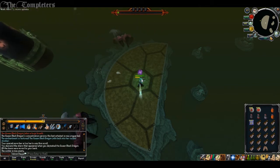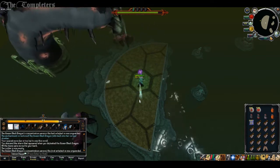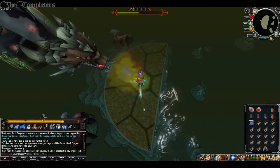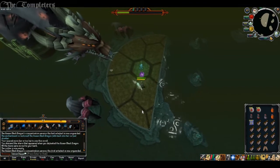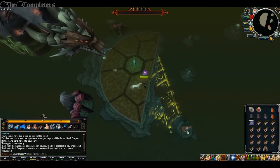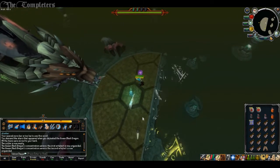I've done a bit of Slayer as well and I'm now 95 Slayer, not far from 96. Pretty much everything you're watching in the background — me killing QBD — this is my black dragon task. This is pretty much what I've been doing for Slayer. If I get Aviansies I go kill Armadyl, black dragons — QBD — Kalphite Queen, Greater Demons, Kree'arra, Surototh, yeah. My Slayer method is basically just go bossing whenever possible because I find normal Slayer boring.